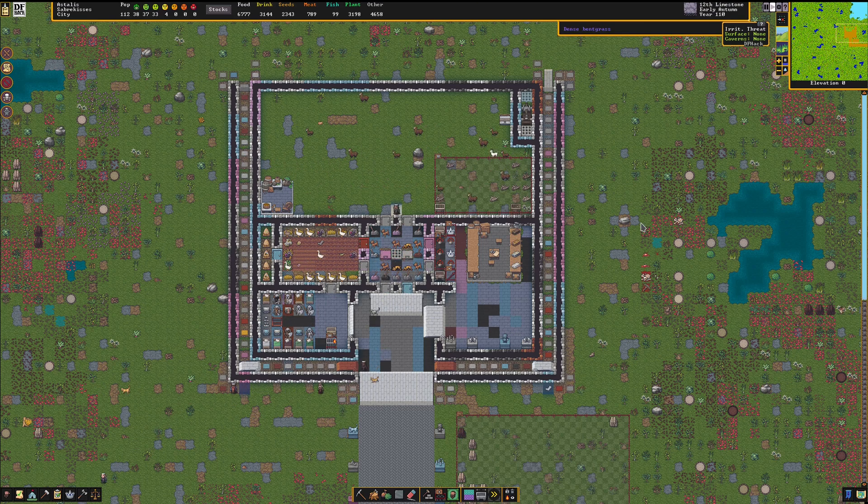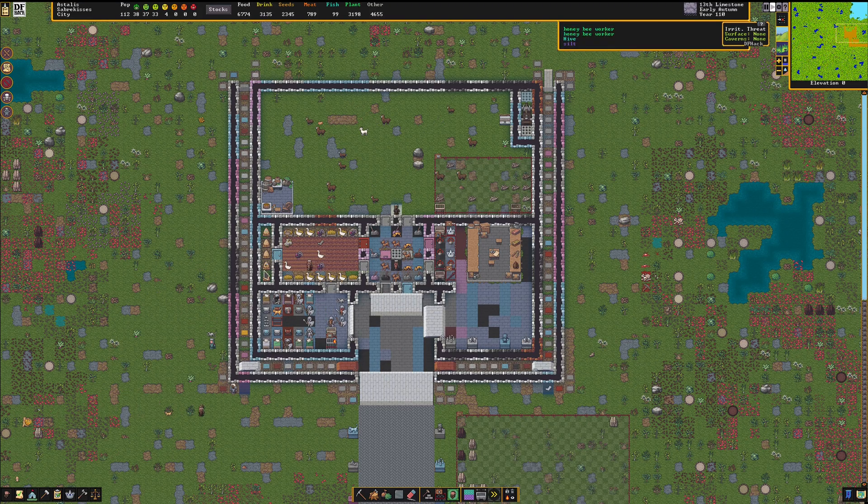I'll be talking more about these levels in detail as we go through and build the fort, so I'll just give a quick overview of what's going on on each level. Up here on the surface, we have our trapped hallways for invaders and our main entranceway for caravans and regular dwarves going in and out. We have our squads here training. Some beehives for honey and royal jelly, farms, and nest boxes.